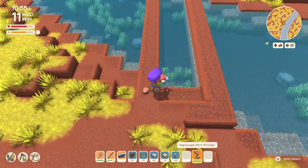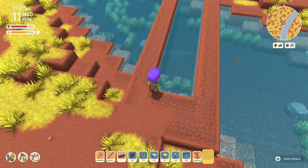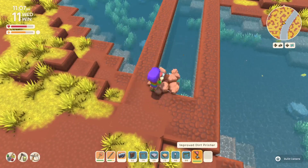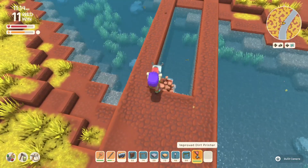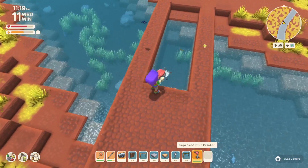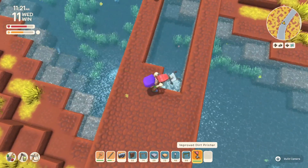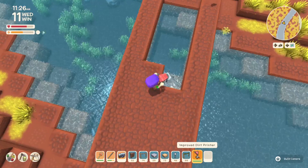That being said, I decided I wanted to do a diagonal situation, because those of you that know me know my love of diagonal bridges. There's also this sort of love-hate relationship that land bridges — or any kind of bridges — and I have with each other.